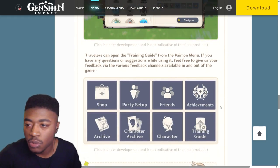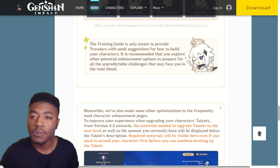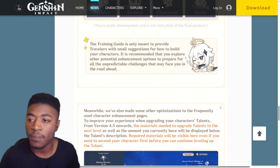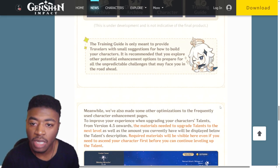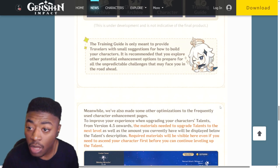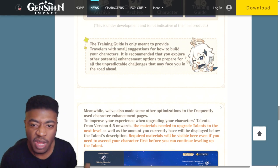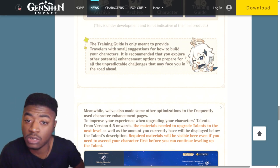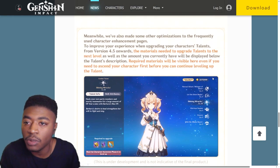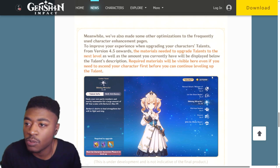Travelers can open up the training guide from the Paimon menu - if you have any questions feel free to give feedback. They only meant to provide travelers with small suggestions for how to build your characters and it's recommended that you explore other potential enhancements - I'm glad they added that disclaimer at least. That gives you an idea: hey, these are just small suggestions, this is not the final thing you should be doing. Meanwhile they also added some other optimizations to character enhancement pages.